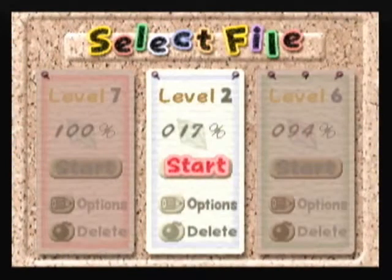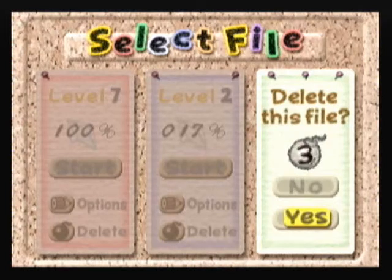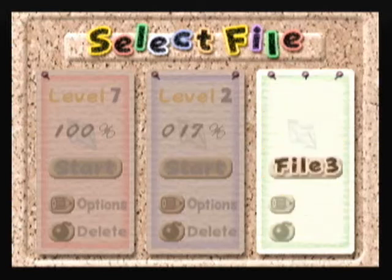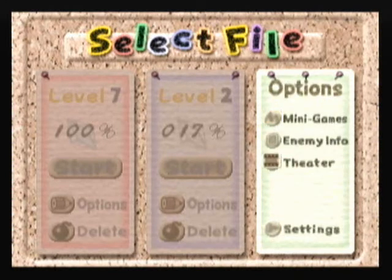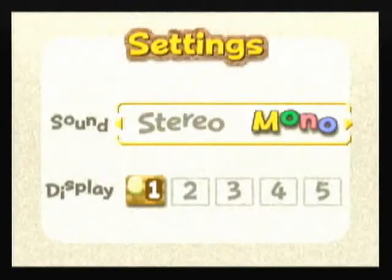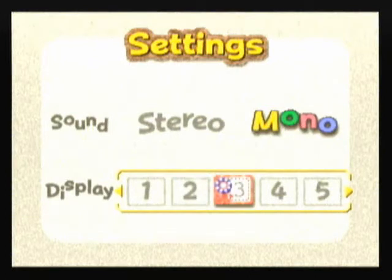That's my 100% file on the left. In the middle's my practice file. On the right will be what I'll be doing for this Let's Play. And check this out — when you delete a save file in this game, you actually get a countdown where you have time to cancel the deletion. No other game will ever do that. And in the options, you can actually change the border that appears on the bottom of the screen. I'm going to set it to this one because I like that.